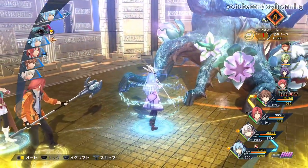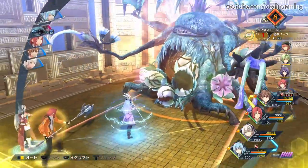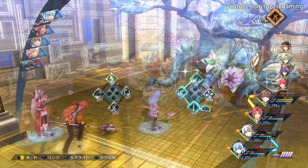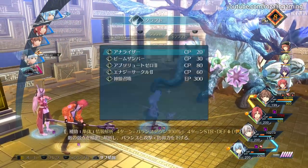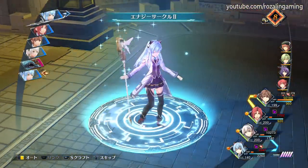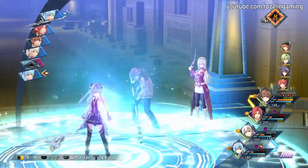The real draw to having Tio in the group comes in the form of her Brave Order, Ion Shield. While somewhat costly at 4 BP, this Brave Order provides perfect reflect for 4 counts and restores 30 CP to everyone. Even if you aren't planning to actually bring her directly into battle, simply having Tio in reserve to gain access to her Brave Order can often be the difference against tougher enemies when playing on higher difficulties.